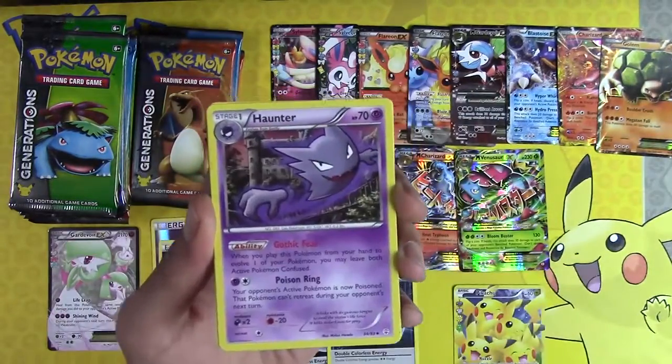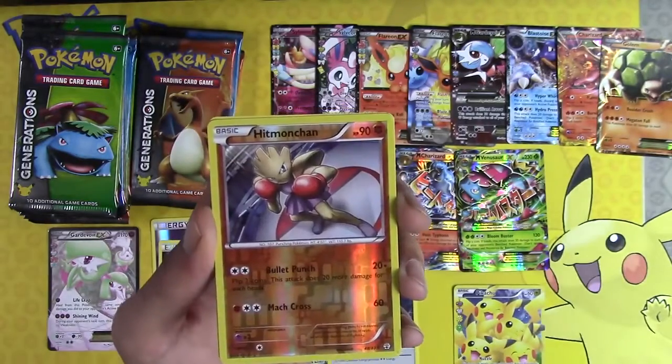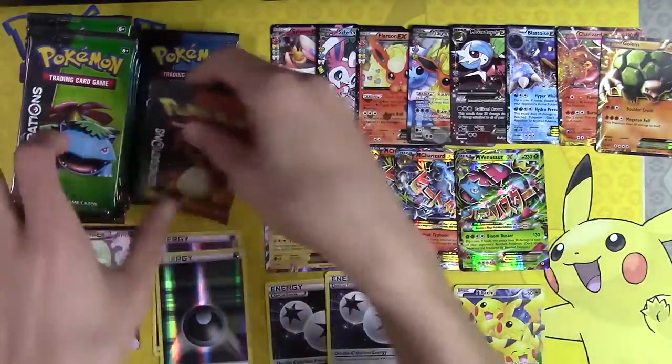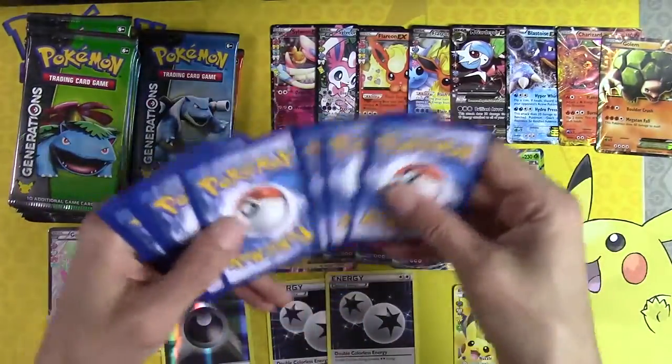Charmander, Haunter, Crushing Hammer — it's the first Crushing Hammer we've seen, I think. Hitmochan, Frostlass, Tauros. I think Crushing Hammer and Enhanced Hammer are definitely underrated cards right now in Standard — you can fit them in your deck, trust me.